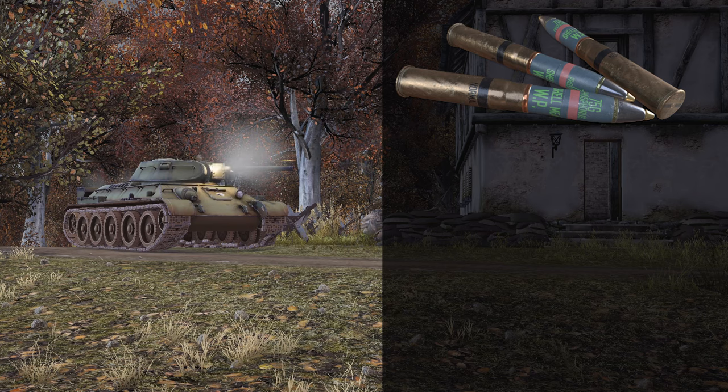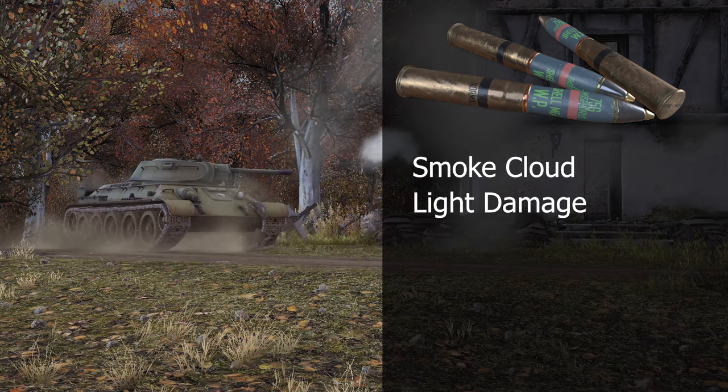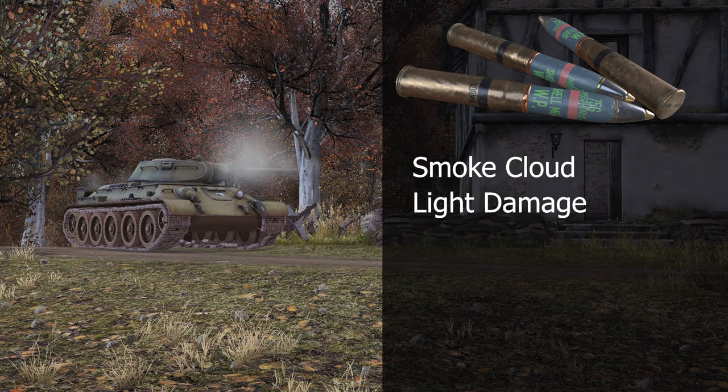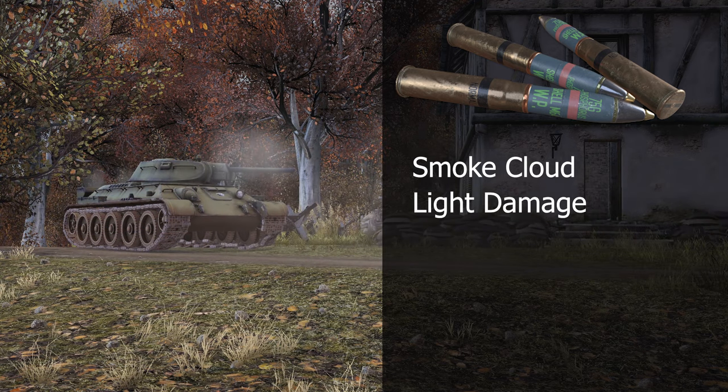Next up, the White Phosphorus Smoke Round. When this shell lands, it creates a cloud of smoke. This can be used to cover the movement of friendly infantry, blind tanks, or even machine gunners based in windows. When it initially explodes, it does 50 damage over a decent radius — not enough to kill anybody, but enough to shake them up a little. White Phosphorus Smoke Rounds are available for the Panzer IV, the M4A1 Sherman, and the T-34-76.